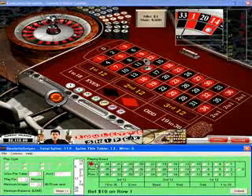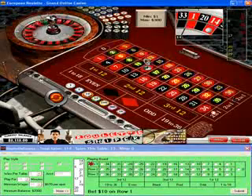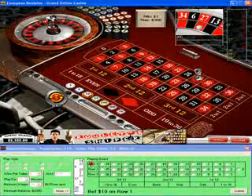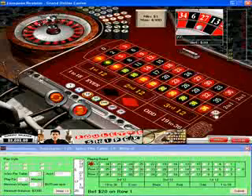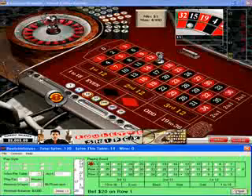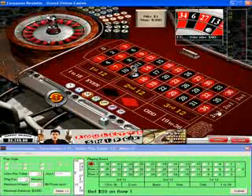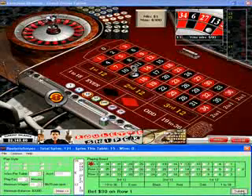$10 on Row 1. That's beside the 34 — Row 1 right there. Spin the wheel. 27, 27. Not quite yet. Submit, re-bet. Spin the wheel. 15. Submit, re-bet. $30. Spin the wheel. We brought some in. Number 13. Lucky 13.